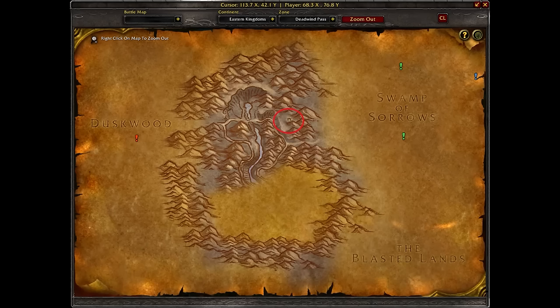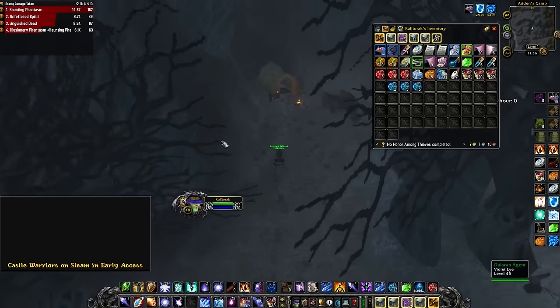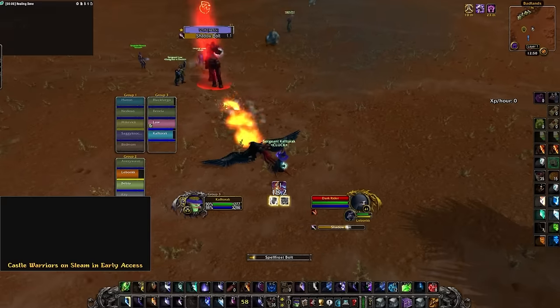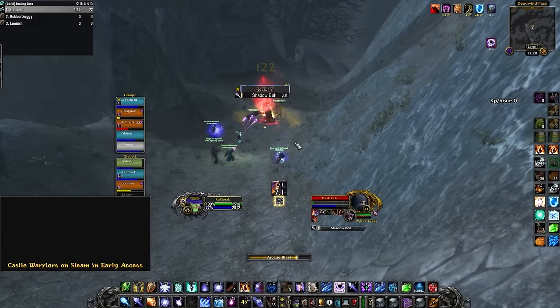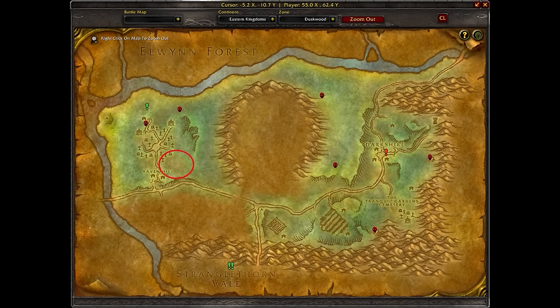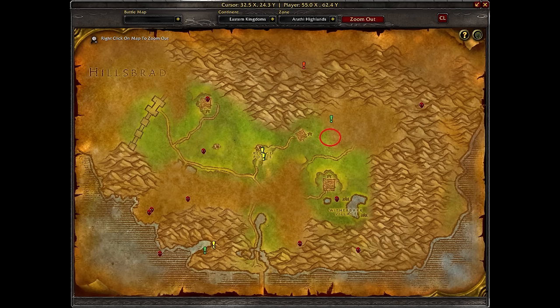First, we go to Deadwind Pass. There you will find a Dalaran Agent at this location. He will give you Airden's Sigil — it is a trinket, and when equipped, it will allow you to reveal the Dark Riders. You will know if you are near a Dark Rider when you get the Dark Presence buff. You must kill 7 of these guys. There is one in Deadwind Pass, very close to the Dalaran Agent right over here. Next is Swamp of Sorrows at this location. Duskwood follows at this location in Ravenhill Cemetery. Another Dark Rider is located in Badlands right here. Arathi Highlands has a Rider right over here, west of the Horde Town.